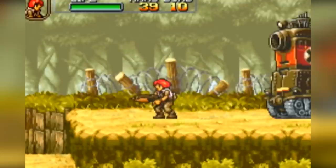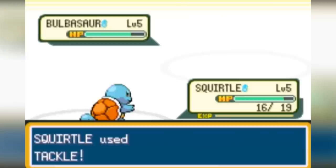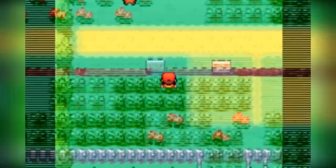Pokémon Leaf Green and Fire Red are remakes of the original Pokémon games for the Game Boy. I was extremely pleased to see these games released at the time after my complete disappointment with Pokémon Ruby and Sapphire. All of the original Pokémon were back — you know, the ones you actually liked. The game offered an all-new post-game experience where you could travel from island to island discovering Pokémon from the Gold and Silver universe. You could also trade over Pokémon from Ruby and Sapphire, so you could try and collect all 386 Pokémon for the first time ever.